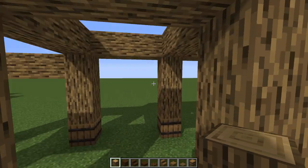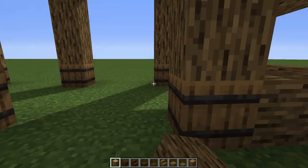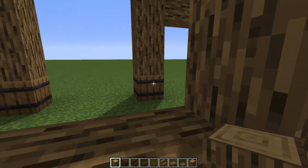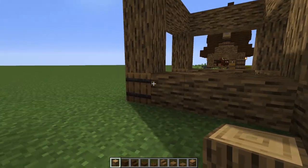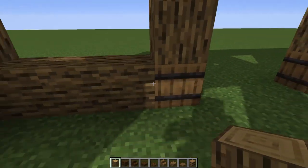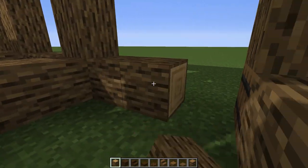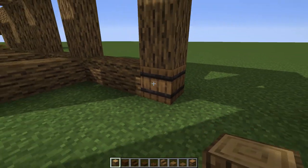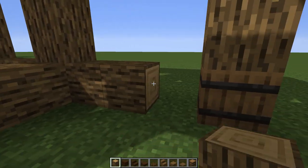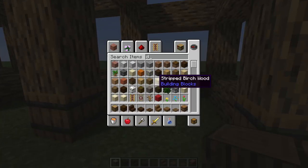Now that we have that frame, let's do the bottom frame. I'm cross beaming down here connecting all the barrels together. We're going to connect every single barrel except the front entrances - we need a way in. These will be little dividers between each pod for the horses. Cross beam right here - make sure you shift-click it or you'll open the barrel - going all the way around.